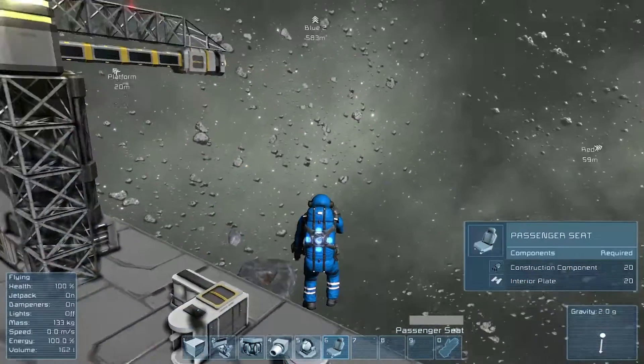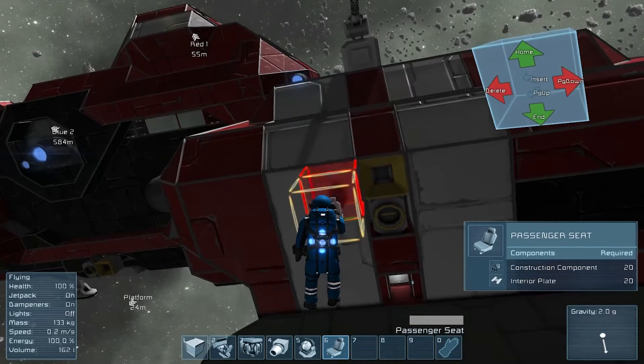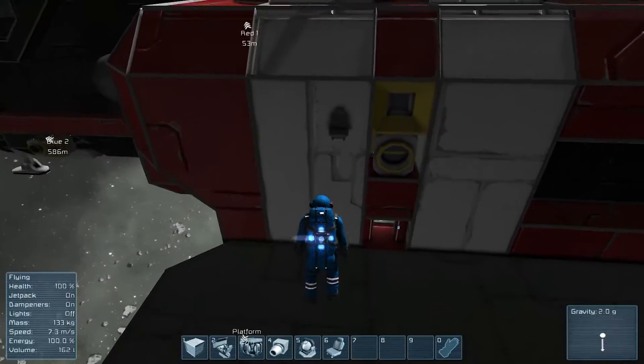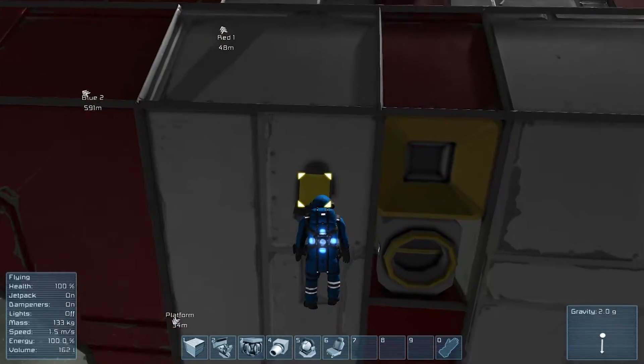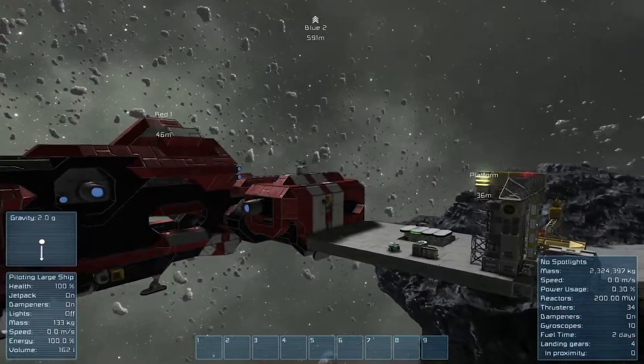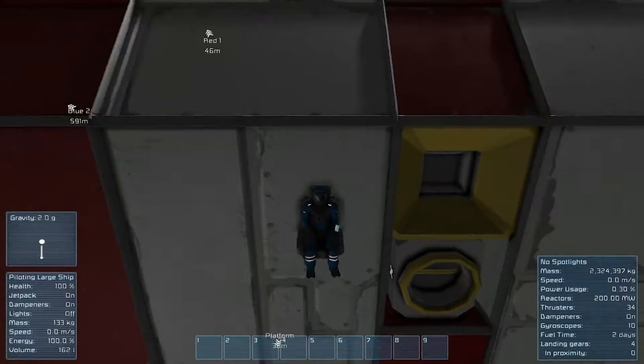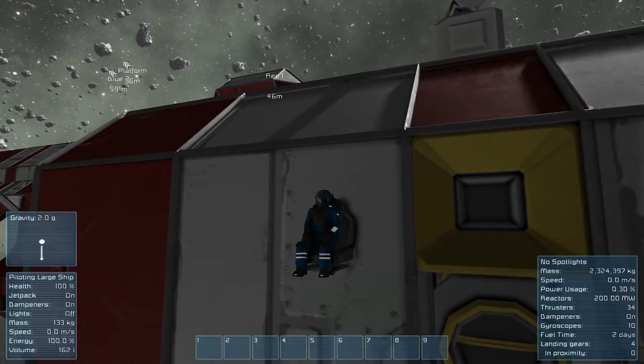Chairs! So what are passenger seats? Well, as the name implies, it's a passenger seat. I know, mind blown, right? I'm sitting on the side of the ship because I can. Like a boss.